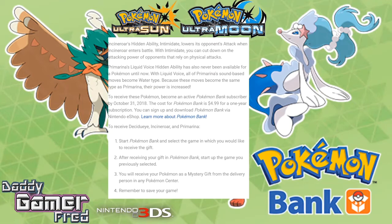Primarina gets Liquid Voice as its hidden ability, which again has never been available for a Pokémon until now. With Liquid Voice, all of Primarina's sound-based moves become Water-type moves, and because those moves become the same type as Primarina, their power is increased. I don't necessarily see this dominating the meta, but if you have a moveset that benefits from this hidden ability, let us know in the comments.